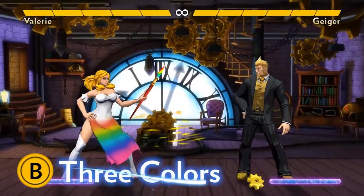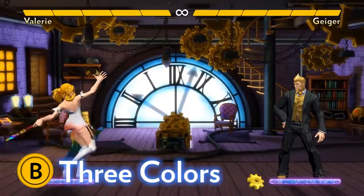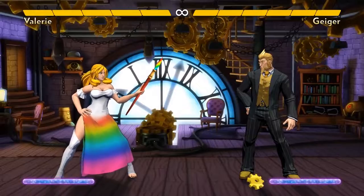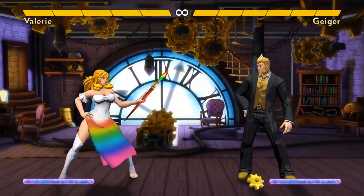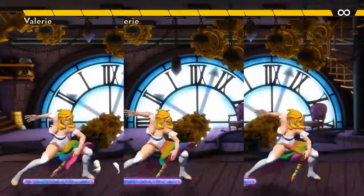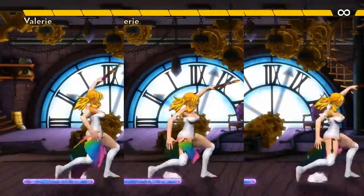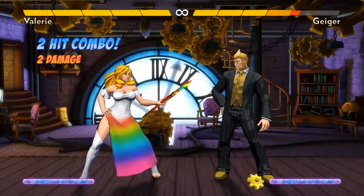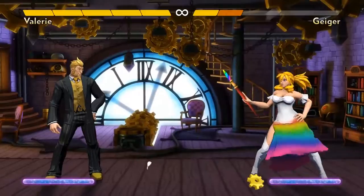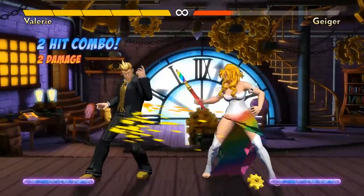Valerie's Three Colors series is her most important attack string. By pressing B three times, she paints attacks with cyan, magenta, and yellow colors in quick succession. During each of these three hits, you can hold back, neutral, or forward to change the ranges of the moves. The first two hits, cyan and magenta, are a true combo, but the yellow hit that comes third does not combo — instead, it's a mix-up. You can hold forward during yellow and you will cross the opponent up.